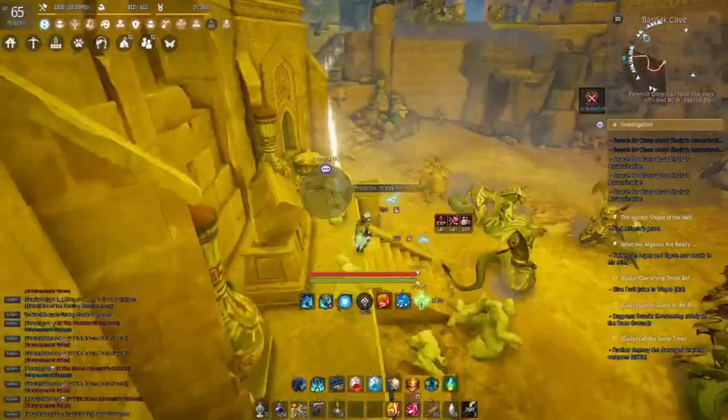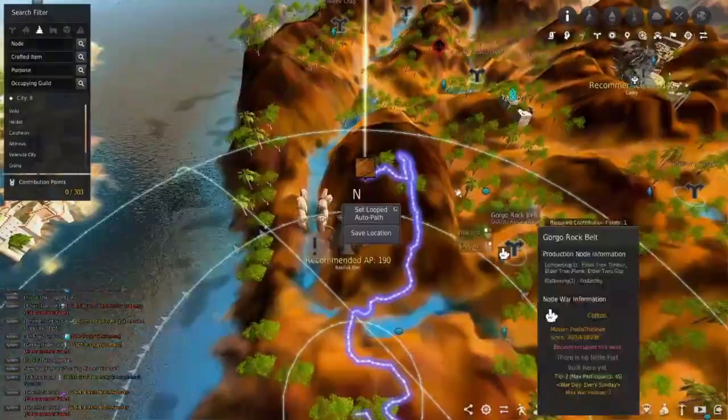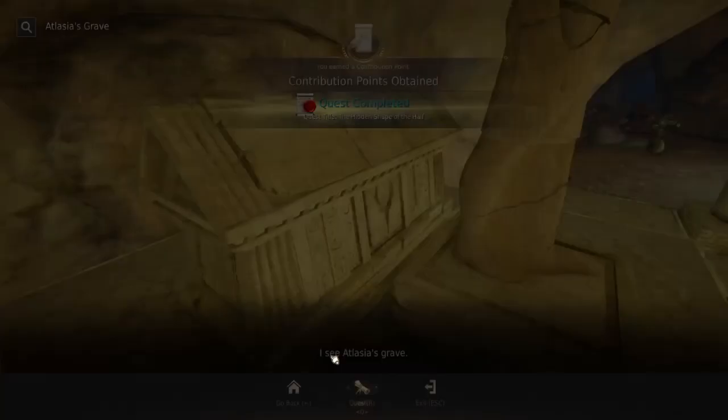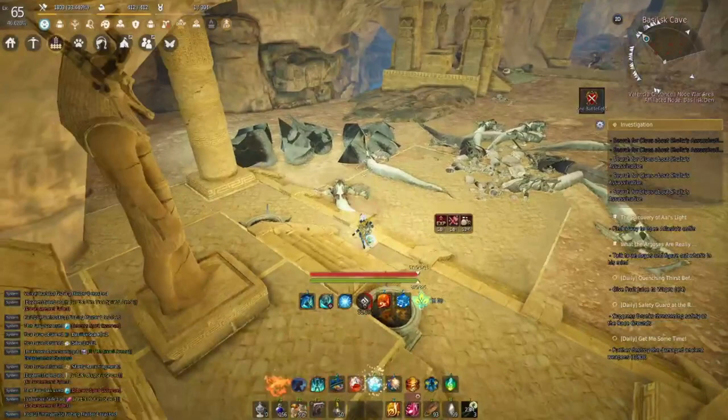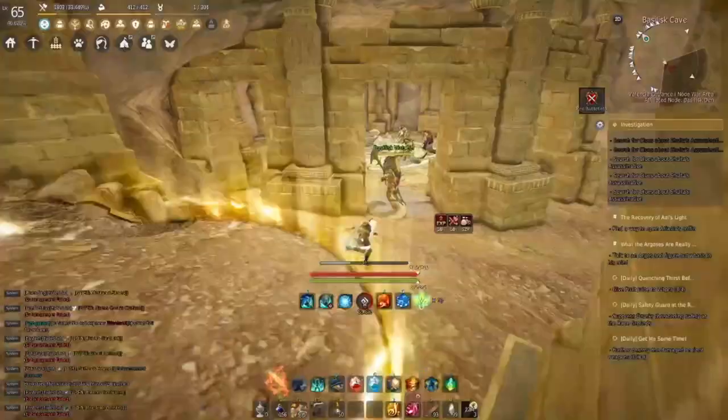We're going to head to Basilisk Cave right here. Once we're in the cave we're going to head to the area of interest. If you head to the wrong one like me, just go to the next one. If you added the wrong one twice in a row, head to the next one after that. Remember you can always auto-path again to see if you can get to the next point of interest automatically. Head to the next area of interest — you'll know it's the right one when you can complete the quest.